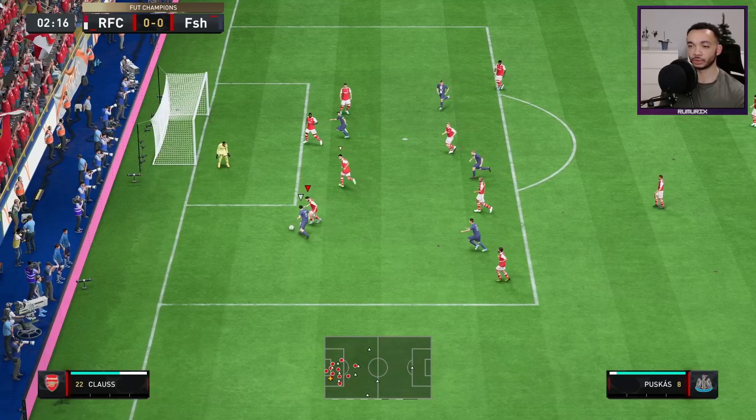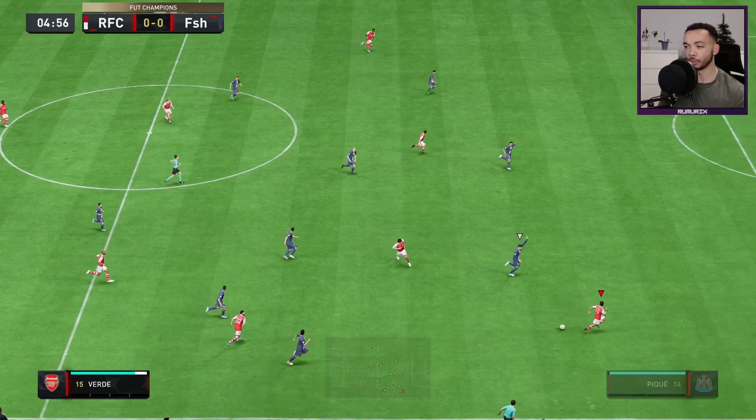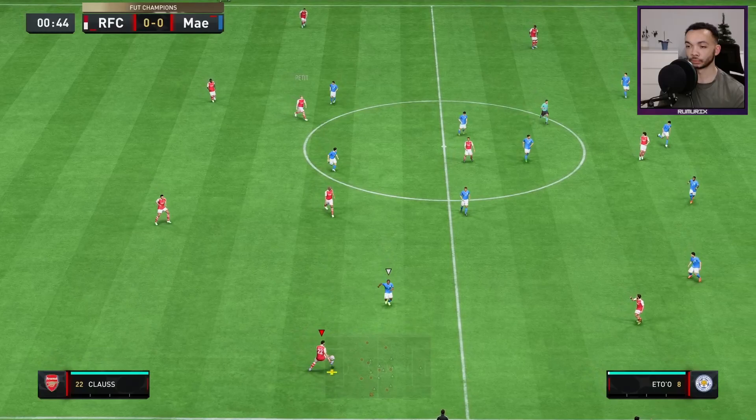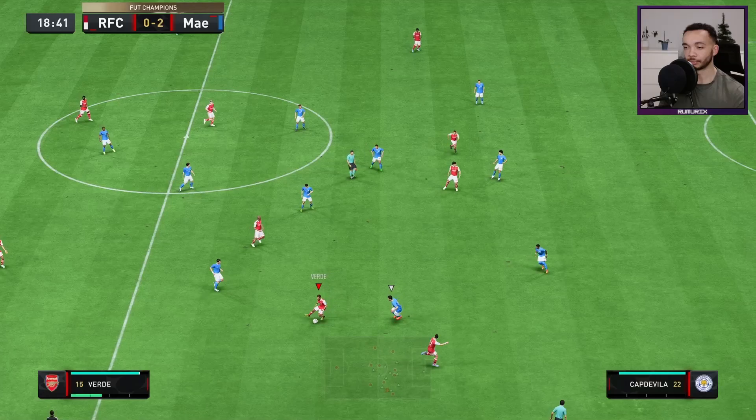He has got the ball now. Tricky opponent — Claus did well there. Ball through to Verde, is he onside? He is. Can he pick out someone? Oh, blasted home by Leal. Good pace there, Claus.